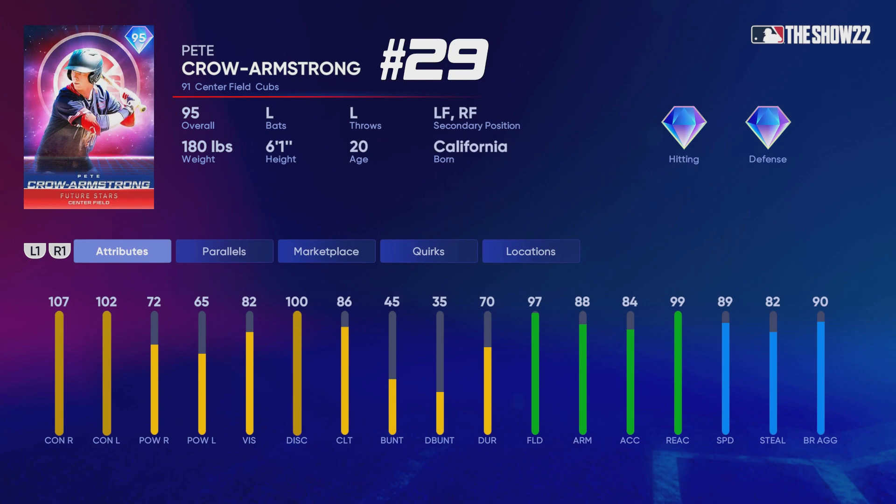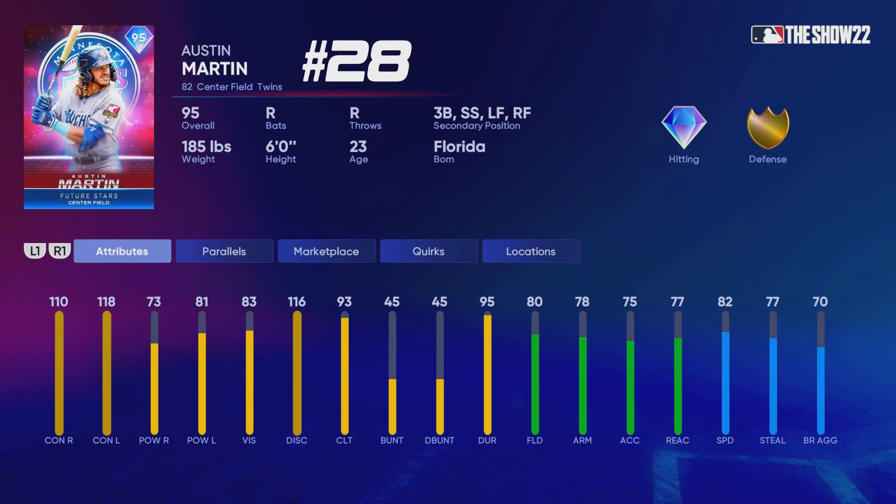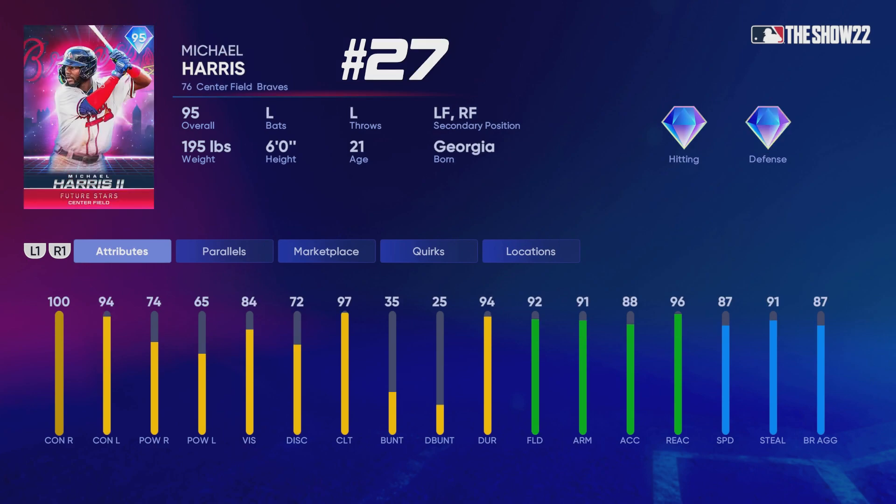We have the lower power hitters at the bottom here — Mason Wynn and Pete Crow Armstrong at 30 and 29. We have Austin Martin at 28. This card is pretty good — higher contact, plays a variety of positions, has gold defense. He will be a little bit better when you parallel him up, so he has gold defense at every one of those secondary positions.